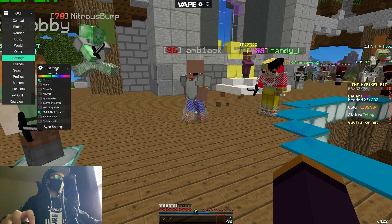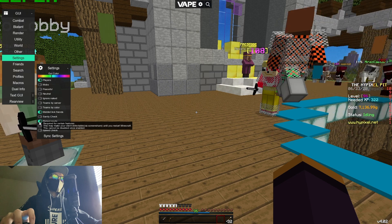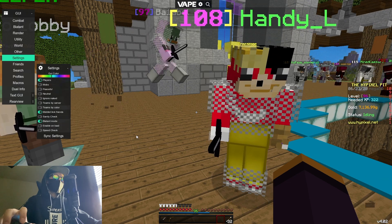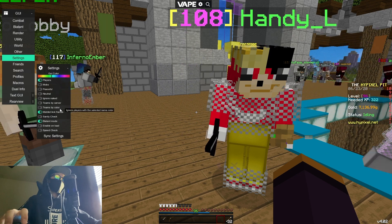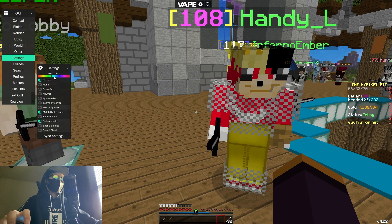The first thing I'm going to do is toggle on blatant mode. I've been doing this for a very long time — as you can see I have a lot of accounts on the Pit. This account is level 96; it's not prestige yet because it's one of my alt accounts I use just to test out settings.